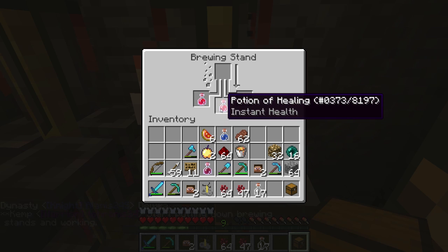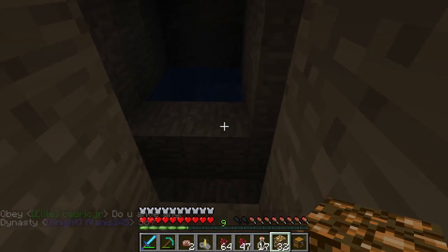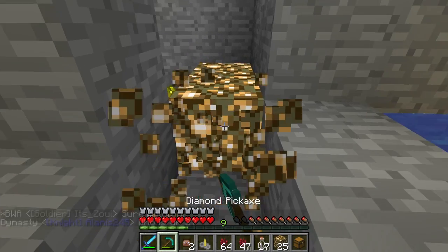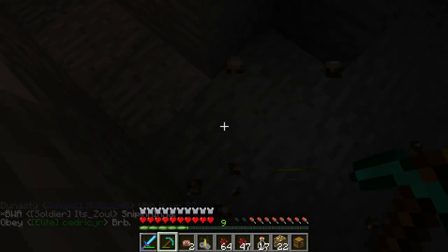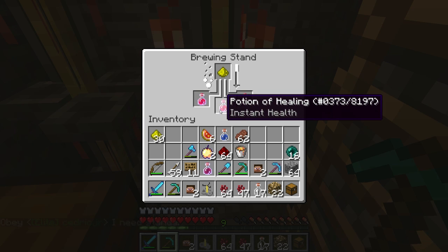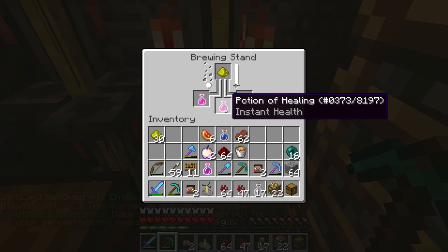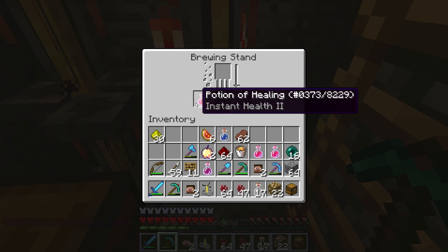Now we have the instant health, the potion of healing. Glowstone increases the potency, so we have to break it up into glowstone dust first. Let's chuck some down here and smash it up. There we go, we got the glowstone dust out of it. We'll chuck it in the brewing stand — this should make it potion of healing 2. And then if I was to chuck redstone in it, it would change it back to potion of healing but longer. Oh no, it'd have no duration actually, because redstone only increases duration — and you can't increase the duration of instant health. So redstone will change it back to a normal instant health, not the number two. Instant health 2 is better than 1, so you do not want to put redstone in — it is very bad for you.